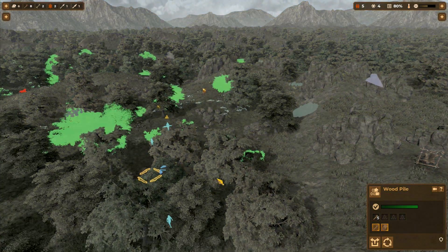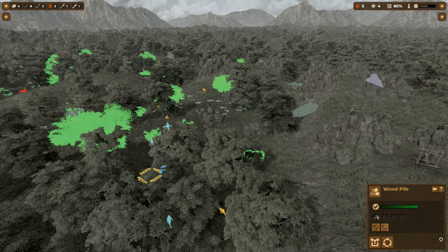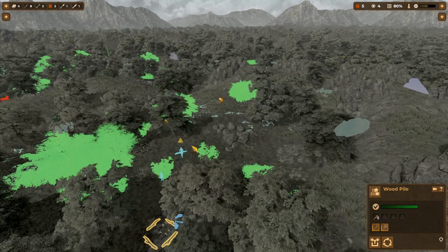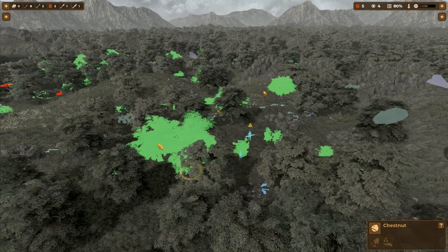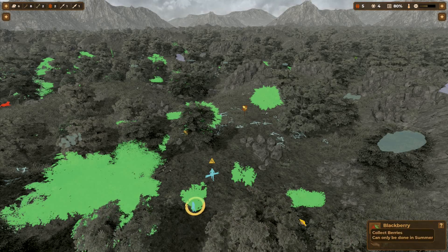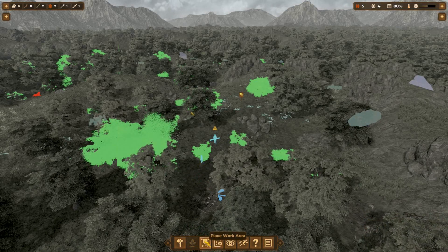I want to take a look at some other resources and work area stuff. All of these greenish plants are resource-bearing ones, as opposed to these which are just there — you cut them down for wood later on in the game. Most of these we can harvest in the summer, some in the fall. The chestnuts, for example, we can only collect those nuts in the fall and those can be eaten. Whereas you have stuff like raspberries and blackberries in the summer. So I want to put up a work area, because this is a really important way to supplement our food supply, especially early on.